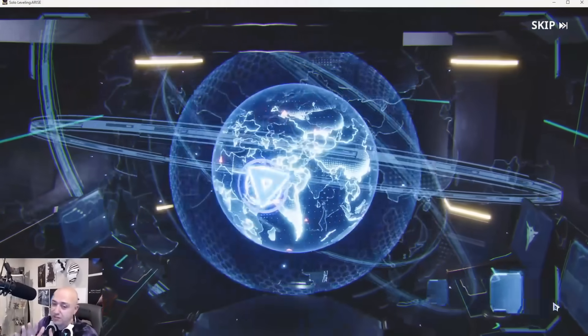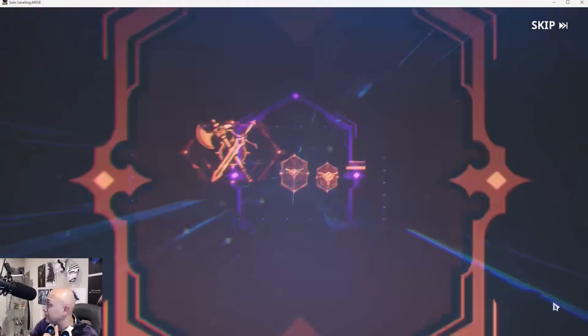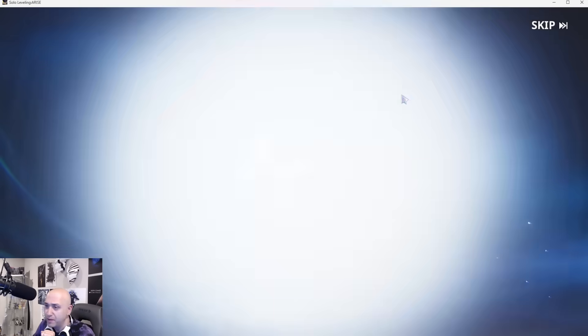Alright, we're gonna do some summoning here guys. Just use some of these tickets, get them out of the way, and then we're gonna go back in and do some more content. Summoning session first. Let's get into that. Let's see what we get. Hopefully I get some more shadow moon daggers — that's kind of been the goal.